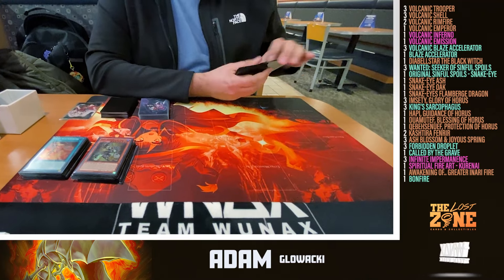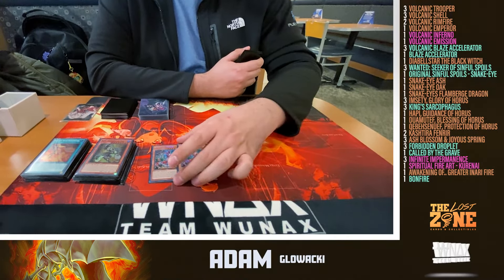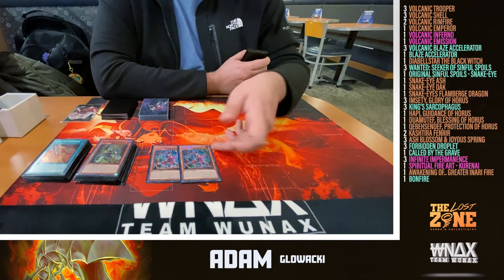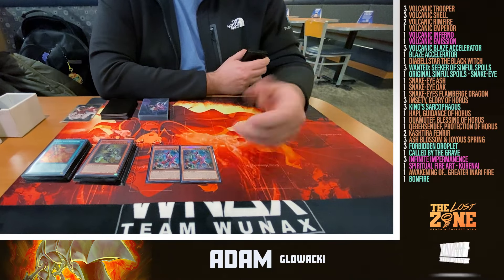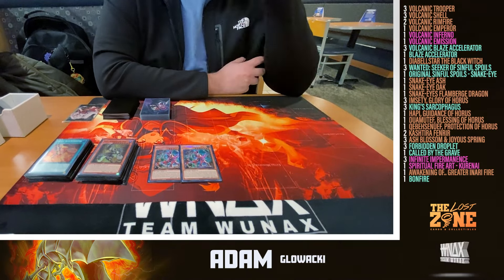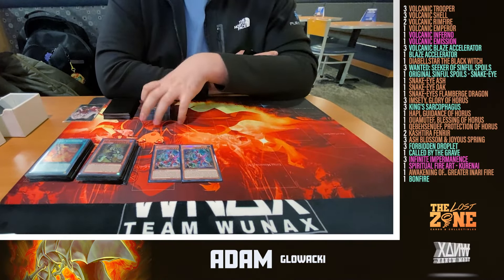Moving on to generic cards. Two Fenrir — I don't want three since I'm already running a big deck. He's there for advantage on the board state: Fenrir can grab another Fenrir, force out interactions, get a card for discard fodder, force out Imperms so that our main engines don't suffer.